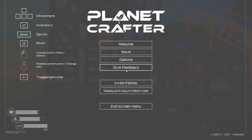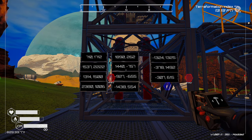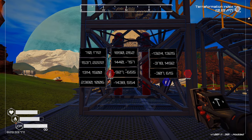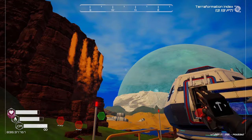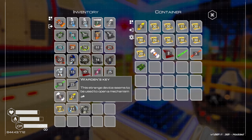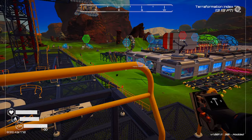Hello there. This Planet Crafter video is on the Warden's Ending. We have to go collect a whole bunch of keys to be able to launch our pad over here. We just have to stick ten Warden keys in here — you can actually find 11. Just stick them in here, hit the button, and they'll give you an option to do the ending.